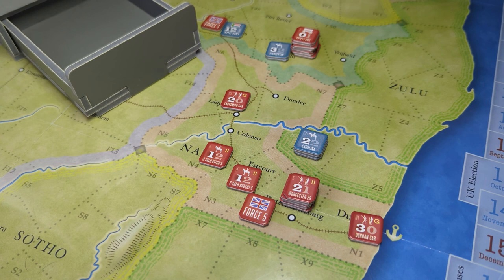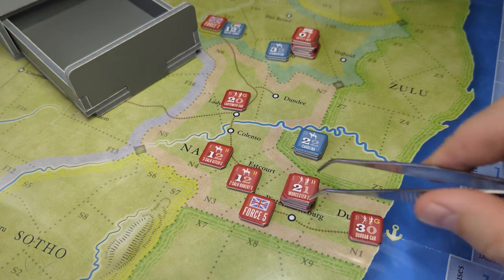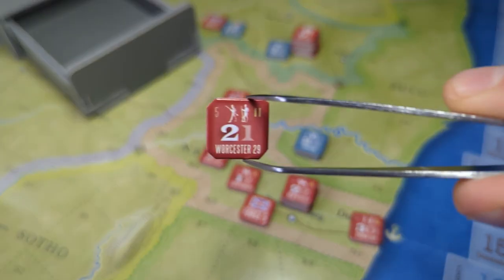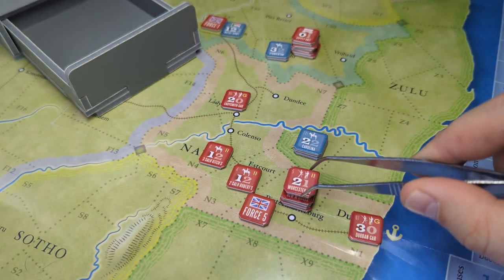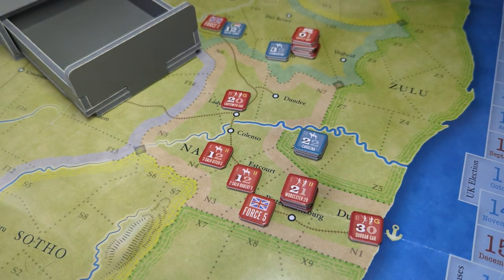Towards the start of the turn you'll have reinforcements. The counters have a little number in their top left — as you can see, it says five — meaning on turn five this unit is going to be available as reinforcements. The British will bring them on, coming into Cape Town right at the bottom of the map. Then you can use railways and naval transport to bring them into certain port locations across the coast.